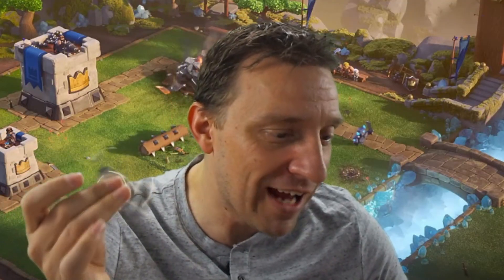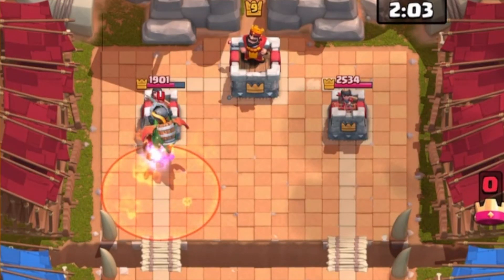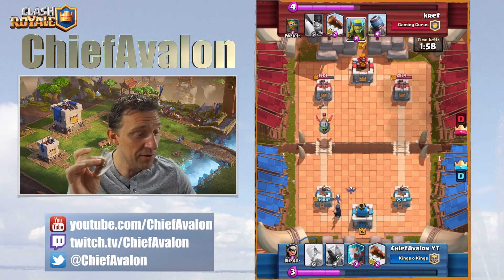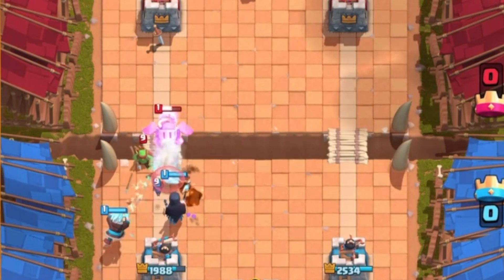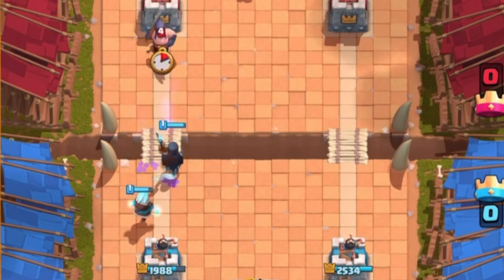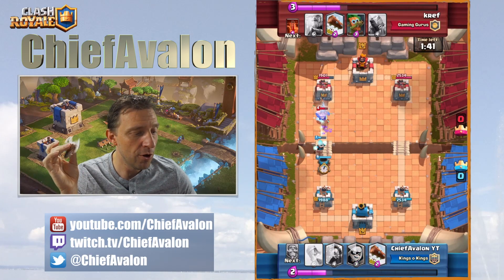My inferno dragon approaches his tower. He also has the inferno dragon — dang! I play a night witch to defend against his inferno dragon. He plays goblins so I place the ice wizard to freeze that inferno dragon and those small units. Then bad luck — he also has the executioner, which is actually a night witch killer.